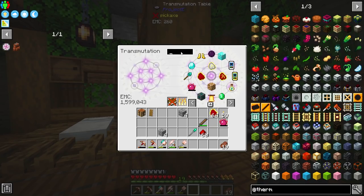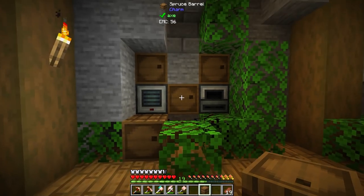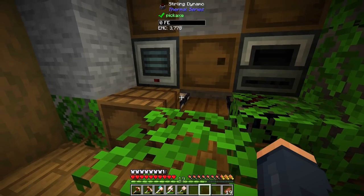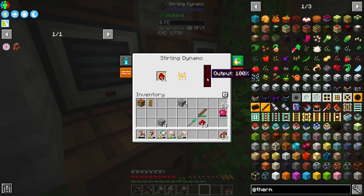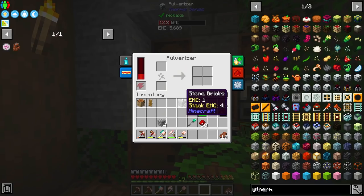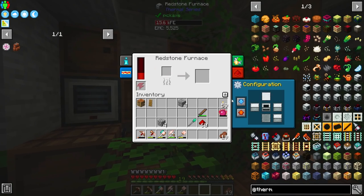Everything else can use barrels. Because we're already using this area in here, barrels are going to be really nice because we don't have to worry about the spot above them. Just like this, it's a very nice and compact area for the ore doubling. I can still reach in here to put in the coal — I'm using alchemical coal. I don't know if it matters, but I think the burn time lasts longer on alchemical fuel. It says it smelts 32 items, and as you can see this is starting to build up. Now all I have to do is configure this — set this to auto input and output on both.